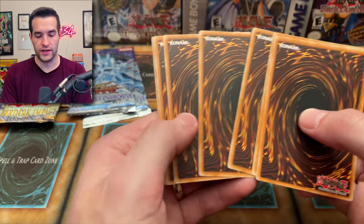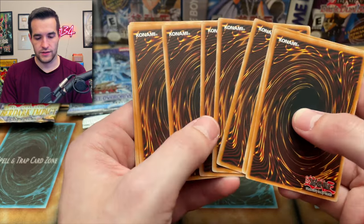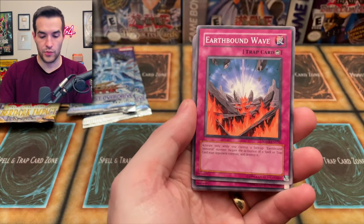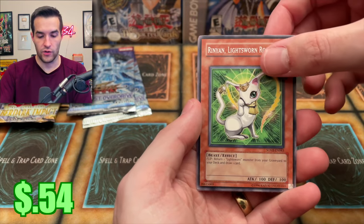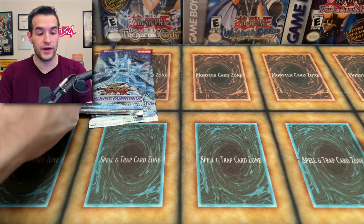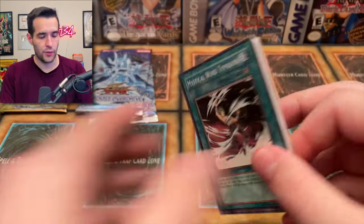Trying to figure out the pack trick — last time it was this one after switching. Reptilian Sile, Earthbound Wave, Slip Summon, Roar of the Earthbound, Solitaire Magician, Wolf in Sheep's Clothing, Orion, and Reptilian Viper. We got the rare in the right spot, but we don't know if we got the foil in the right spot because we didn't pull one. We'll have to keep going.